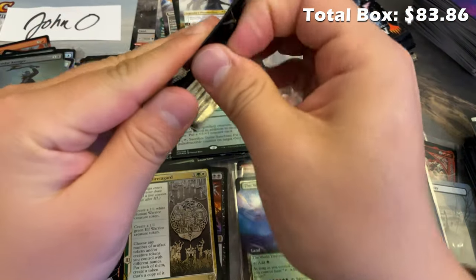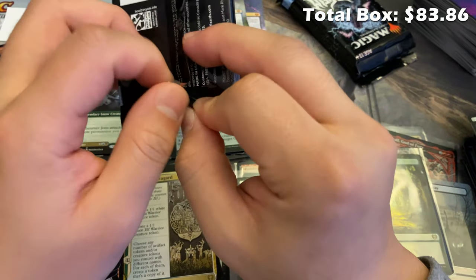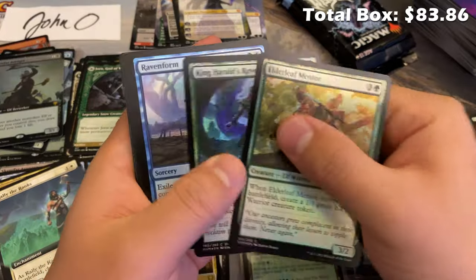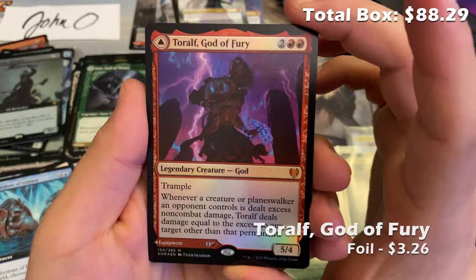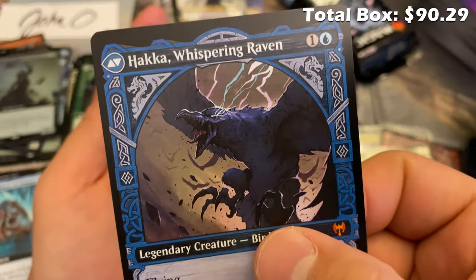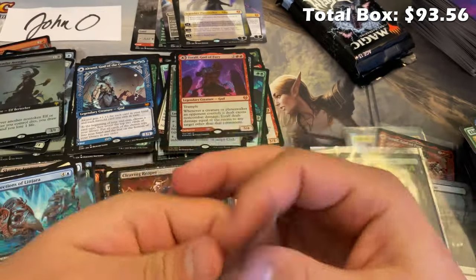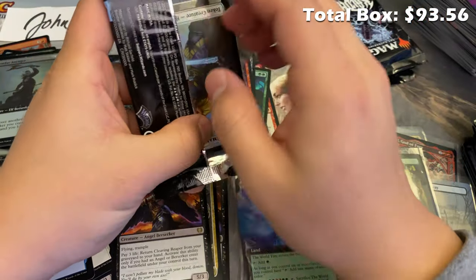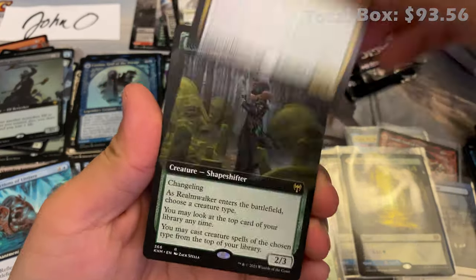Battle for Bretagard, Rally the Ranks, Tyrite Sanctum, Agar the Freezing Flame, Yorn God of Winter, Fear God Judge of Valor, and we end with a Skaemphar Avenger for that pack. Alright guys, we're on to our last five packs and still haven't seen a Vorinclex of any flavor. All flavors of Vorinclex are in the top 10 most valuable cards of the set — it does attest to how popular he is as a creature.